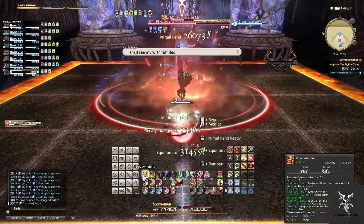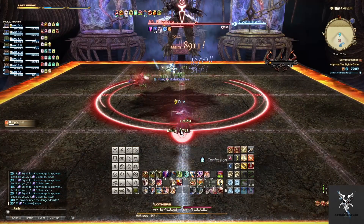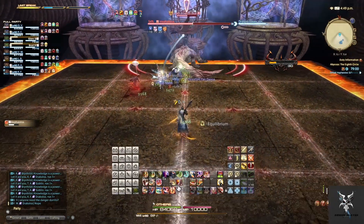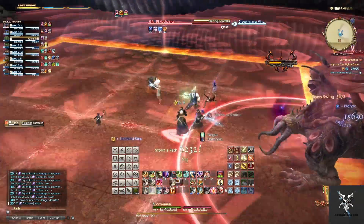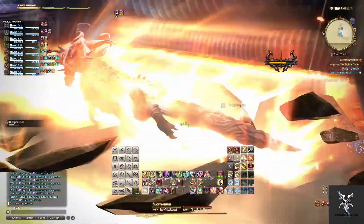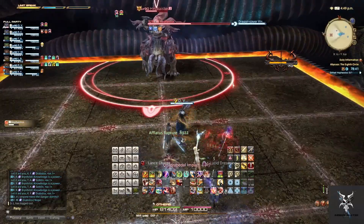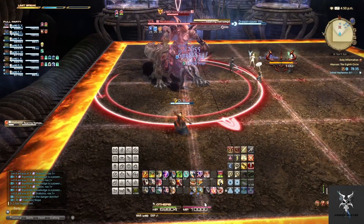He'll then do his next Reforged Reflection, which will alternate to the opposite form depending on which one you got first. This time we get the legs. After a short period he will jump to one side of the platform and begin casting Blazing Footfalls, which will do a knockback from the center of the platform. He'll follow this up with several knockbacks along the outside of the platform. You'll need to check the order that these are happening in and position yourself after each knockback so that you're not pushed into the outside of the arena. He ends this phase with a Rearing Rampage, which does considerable AoE damage.